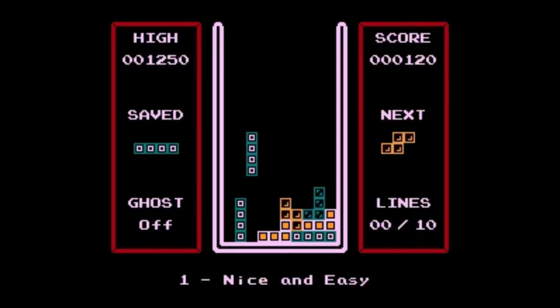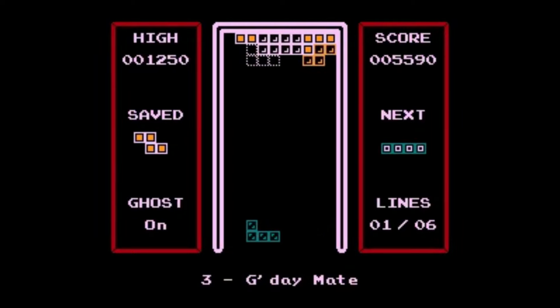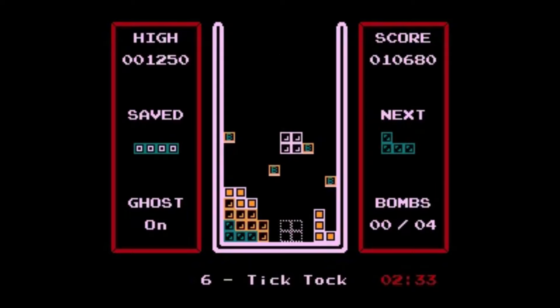The first level is a pretty standard line-clearing affair, but as soon as you progress, you'll start to notice the gameplay transform in new and unexpected ways, with custom pieces, an upside-down game board, and even timed bomb diffusing all making an appearance before too long. You get the choice between three different music tracks like many other Tetris versions, and I found Theme B to be the catchiest tune, though none of them are particularly bad.